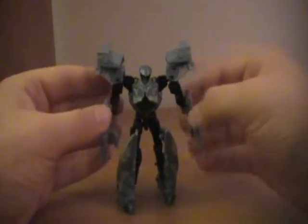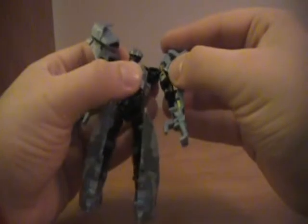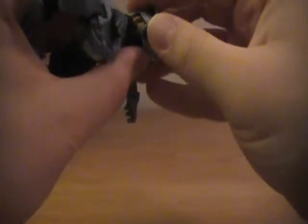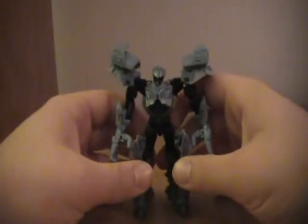His robot mode is very brawny looking, very cool and tough. These shoulder panels — they're only little friction pegs here, as you can see. They're very tiny pegs and they come off a lot unfortunately. It's kind of a deterrent to the whole mood of the toy if his shoulders keep popping off. But it's not that much of a problem as long as you're gentle — it won't really happen that much.